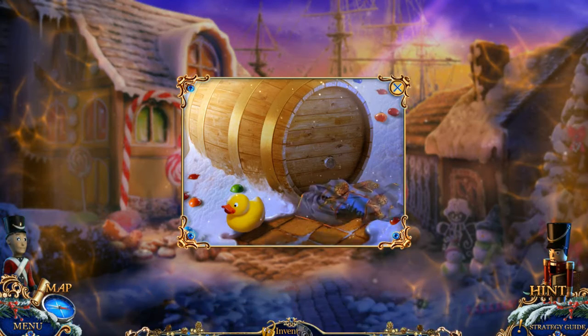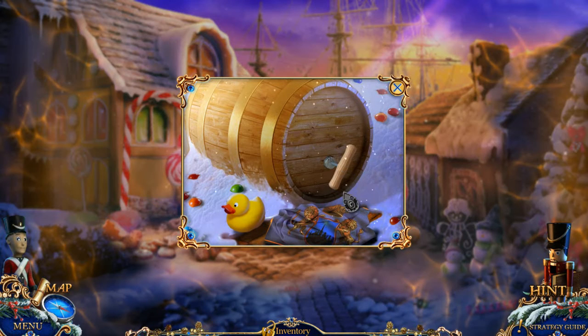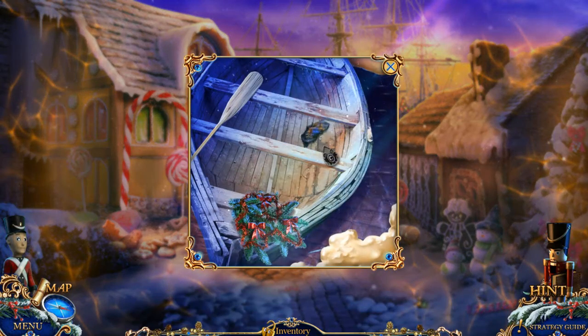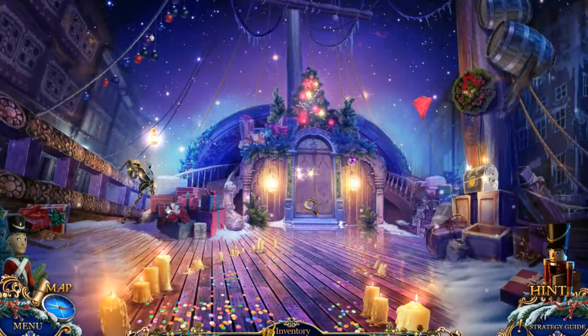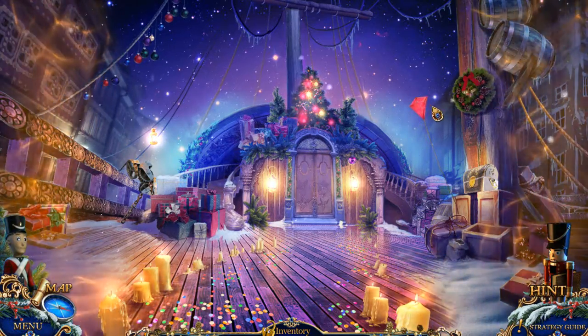We can use our flag here to soak up the tar. This is how we're going to repair that boat. All right, let's put it in the boat. We have a boat! Wow, look at this festive ship! So cool — it's got a kite, presents.